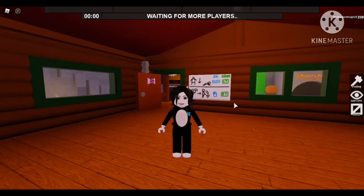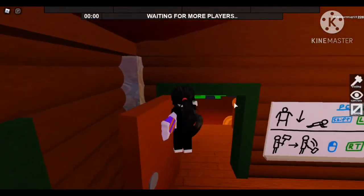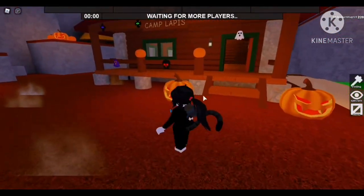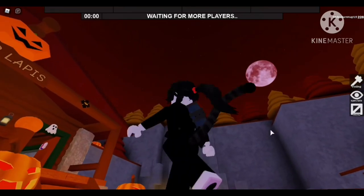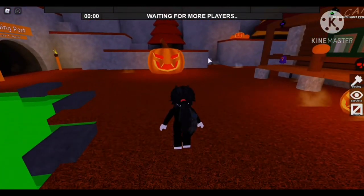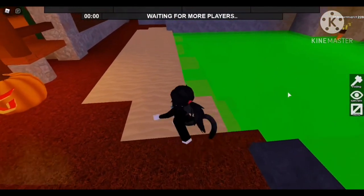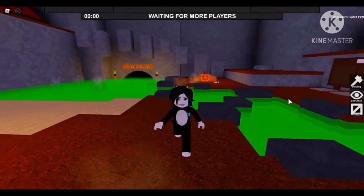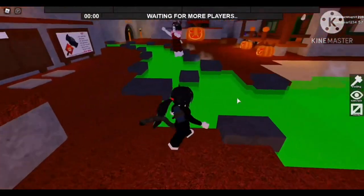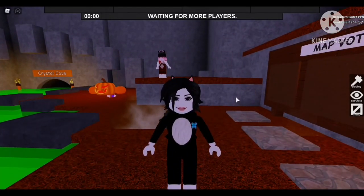Hey guys, welcome back to the channel! Today we're playing Roblox: The Flee Authority, and check out the new Halloween update! We have a new lobby with pumpkins, decorations, changing sky colors, Halloween trees, a big pumpkin, foggy areas, green slime water, and more pumpkins and sweets. I absolutely love it!